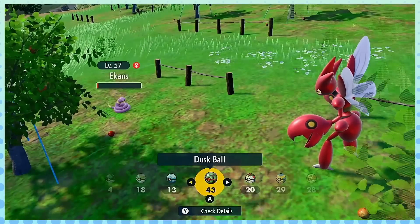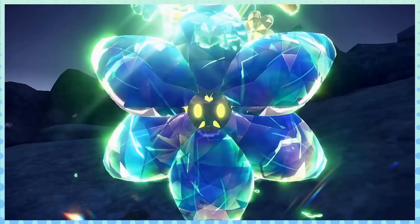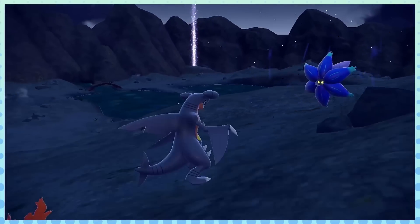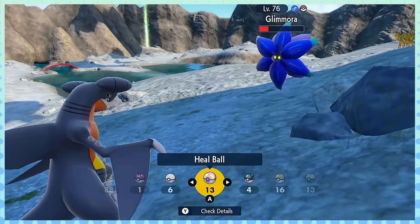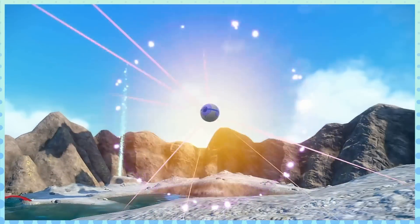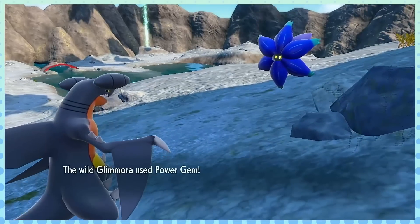Technically speaking, it's still Scarlet and Violet — nothing is drastically better — except maybe the texture work. Some textures looked a lot cleaner than the base game. There are no 240p Team Star flags waving around that I could notice, or textures literally sliding off cliffs. Maybe it is there and I didn't notice, but it's a very low bar — there at least seems to be some improvement on that front.